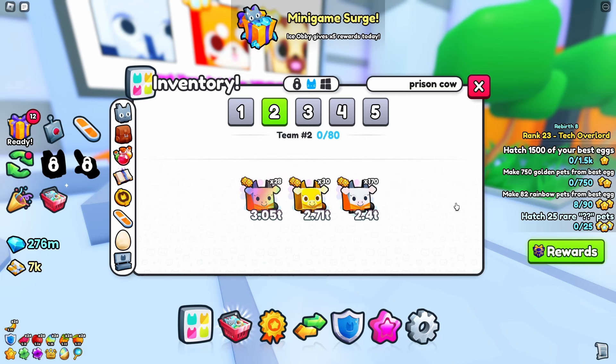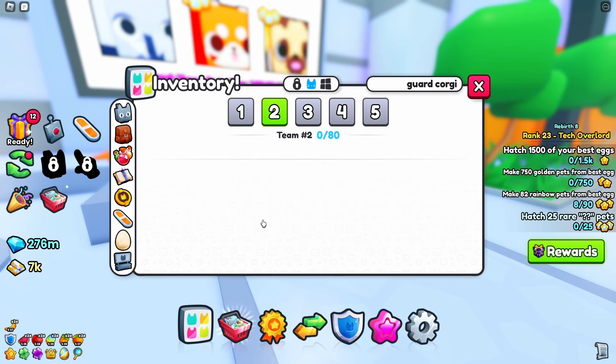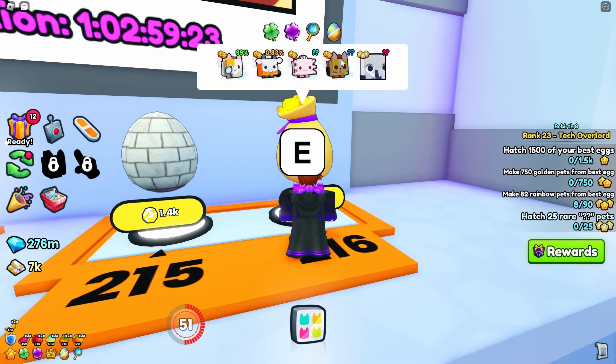Here's a quick look at how many of every new pet I have from the best egg. No guard corgis yet, but that's because they are super rare to hatch. I'm hoping to get a rainbow guard corgi because that would boost my damage by a lot.